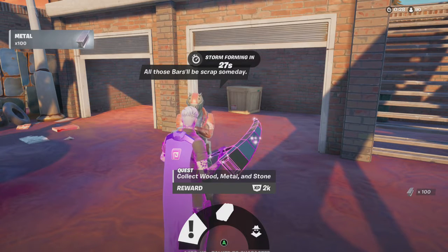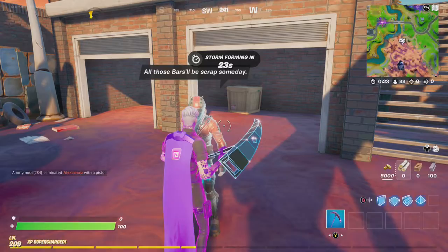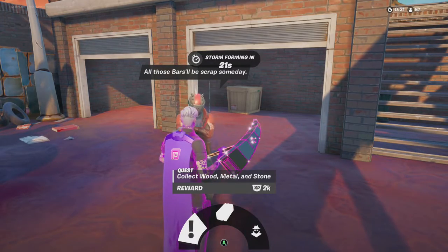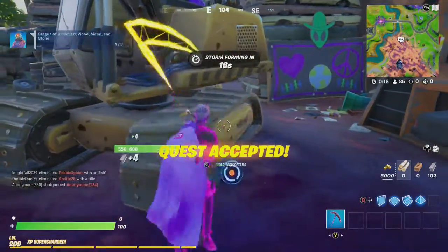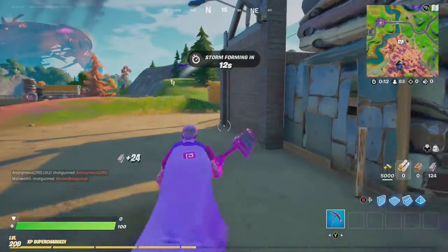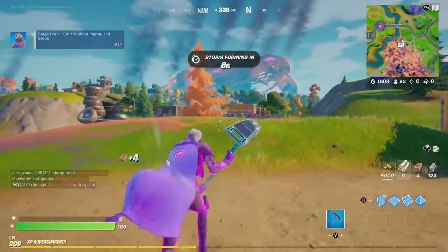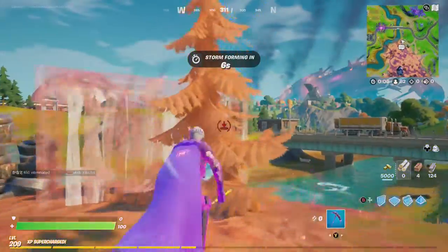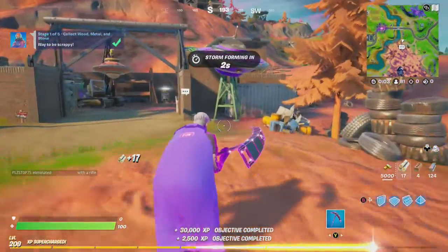Click wood, metal, and stone. Oh, that's one simple enough. But that's okay, this is pretty easy. That's the first of Rustlord's quests.